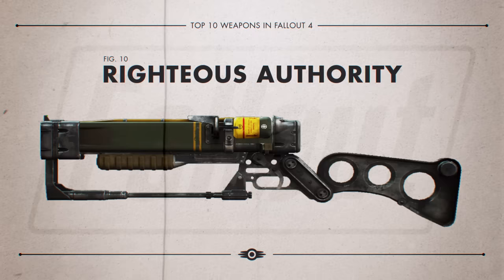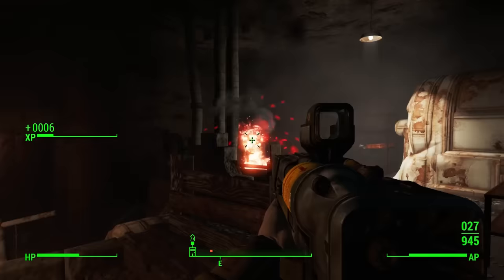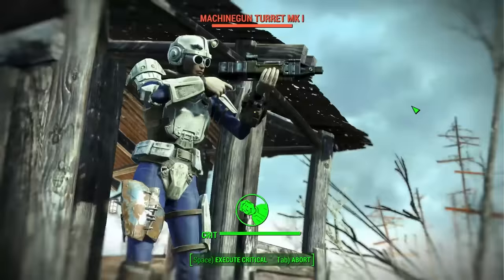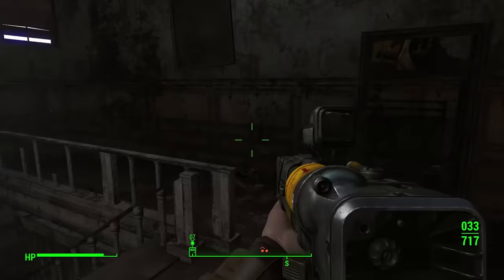Kicking off our countdown is the Righteous Authority. The Laser Rifle is one of the best weapons you can get early on in the game. Acquiring it is also easy — go and meet up with Paladin Danse early on at the Cambridge Police Station and do some work for him. Once you complete the mission Call to Arms, he'll reward you with the weapon.